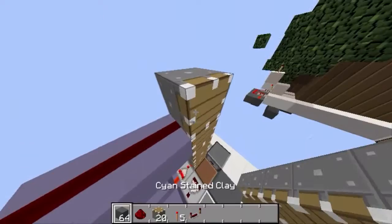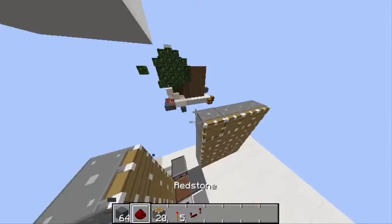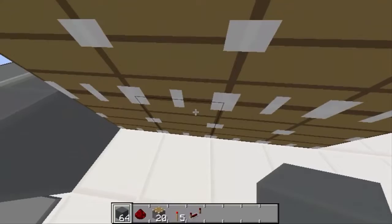I just remembered — don't forget to do this: place three blocks like this and place a slab right on the side of the third block. If you don't do this, the tree will grow way too big and will destroy everything.